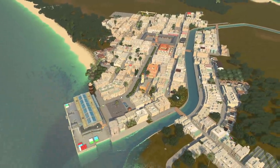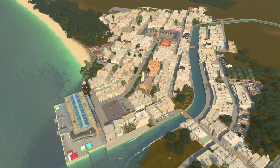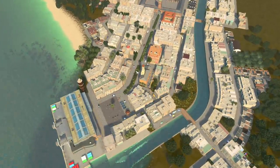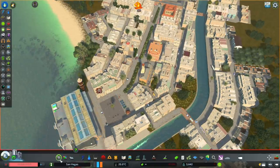All of the buildings are from Malta, so you can go into the workshop — there are different packs of Malta style buildings, that's what I've used here. What I wanted to do was make it all just pedestrian friendly. All of these roads through here are actually pedestrian roads, but they're zonable pedestrian roads.